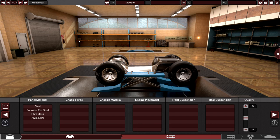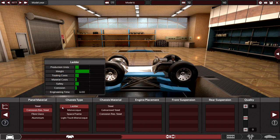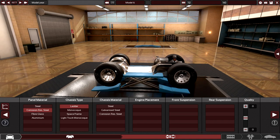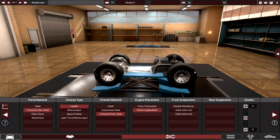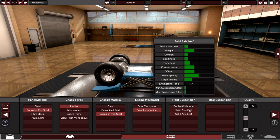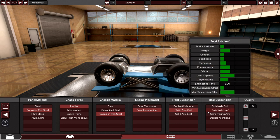For panel material, let's make this heavy duty — corrosion resistant steel. Chassis will be ladder, chassis material also corrosion resistant steel. Longitudinal front engine placement. It's got a good amount of weight, so we'll try coil and leaf suspension. Yeah, coil and leaf. Speaking of the front — really good in off-road, that's pretty good. The chassis is good.